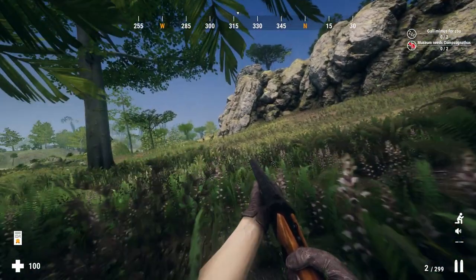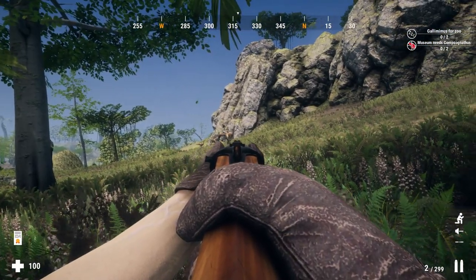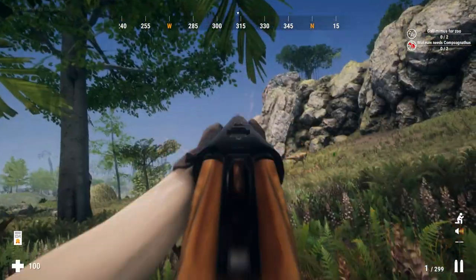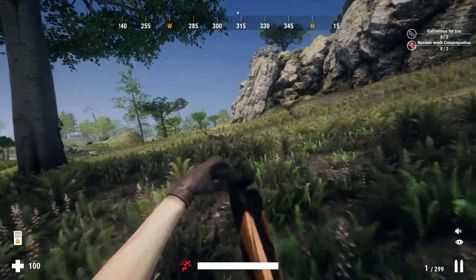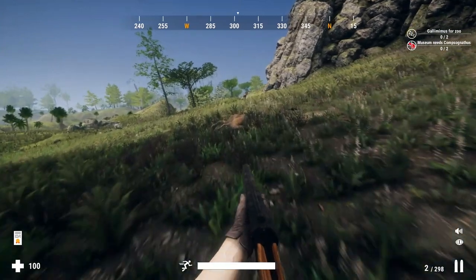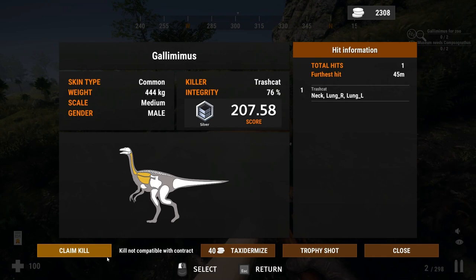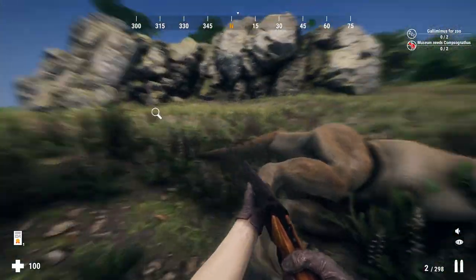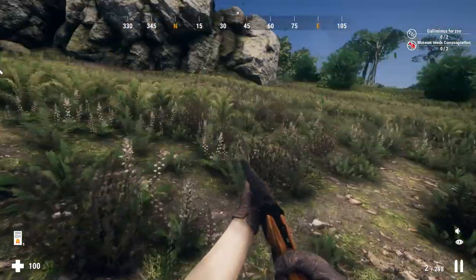The next dinosaur that should be pretty easy to kill is Gallimimus. You can one-shot them with a bunch of weapons — I'm choosing the 700 Tyrannosaurus. Now, if you're using any other gun that does not one-shot Gallimimus, if you hit the vital areas they will stagger for about two seconds. If you're quick enough, you can hit them again and they'll probably drop after two or three extra hits.